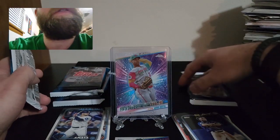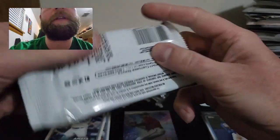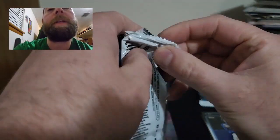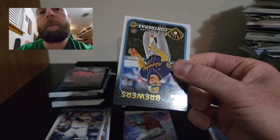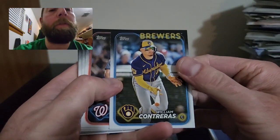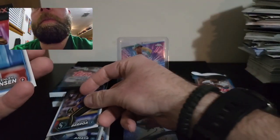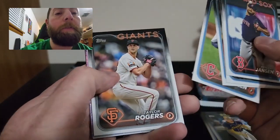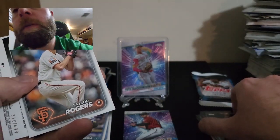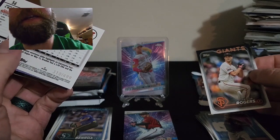Alright guys, let's get into the next retail pack. These are only four dollars a pack so you never know what you can pull. We start off with a William Contreras, then Kyle Finnegan, Prelander Barroa rookie card, Kenley Jansen, Jake Rogers, JP Crawford, Logan Allen, Taylor Rogers. Then I notice a backwards card — wait, what if it's a rainbow foil? Looking closer — it is numbered! Nice, we got a hit already. Kyle Bradish, numbered to 499.